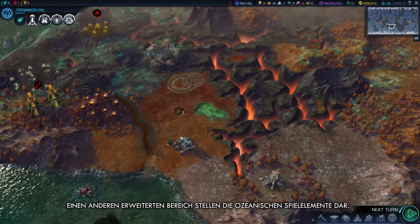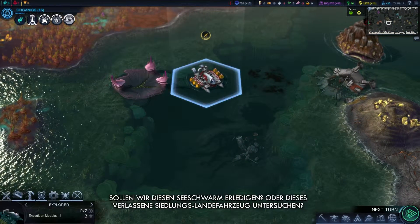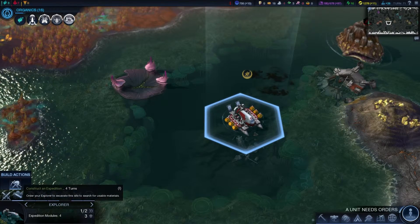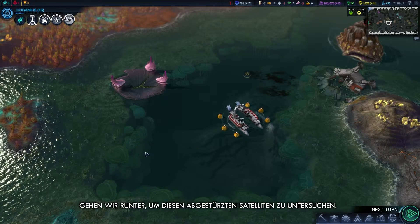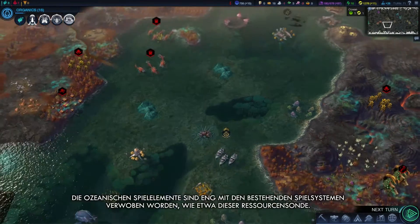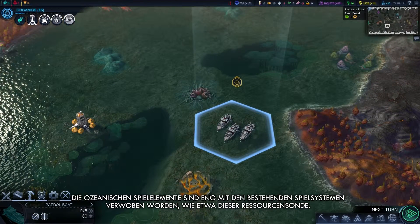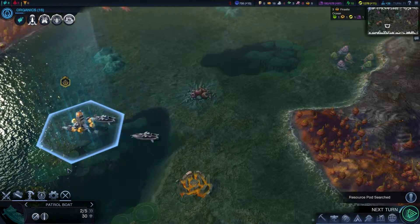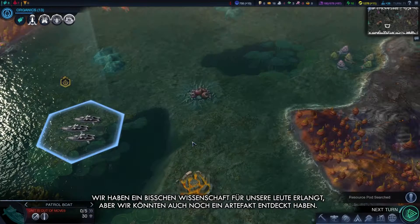Another expanded area is Oceanic Gameplay. Our Explorer here has a number of choices open — should we clear this sea hive, or explore this derelict settlement lander? Let's dive and investigate this crash satellite. Ocean gameplay has been worked deeply into existing game systems, such as this resource pod. We're going to send our patrol boats to recover it now. We have recovered some science for our people, but we might have uncovered an artifact.